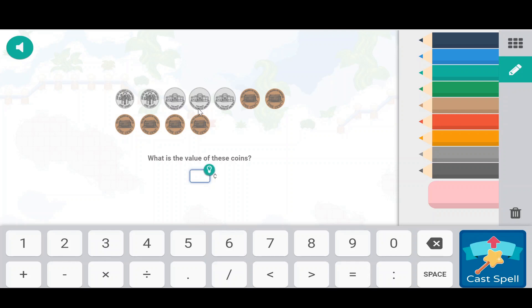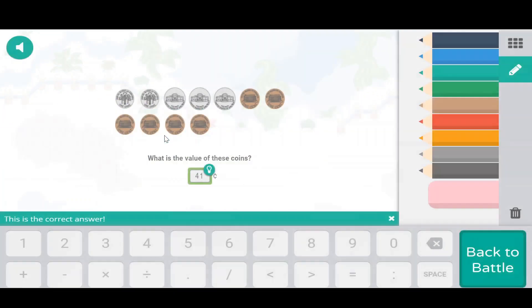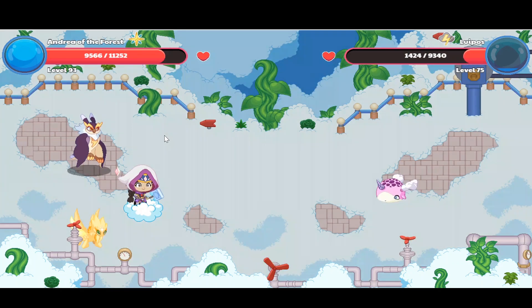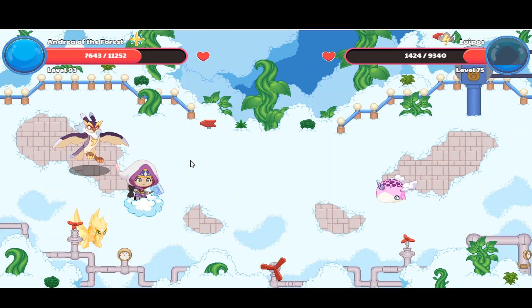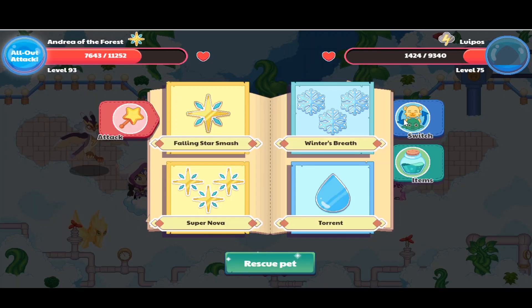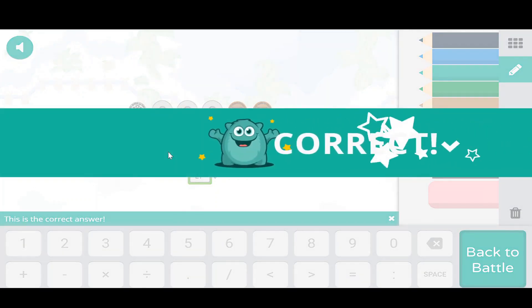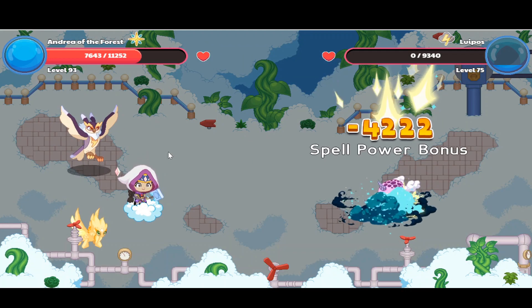I got a Spell Power Bonus this time. See? That funny face again. Spell Power Bonus. Items — I'm not going to need any of those. Which is the value of these coins? 15, 25, 27.